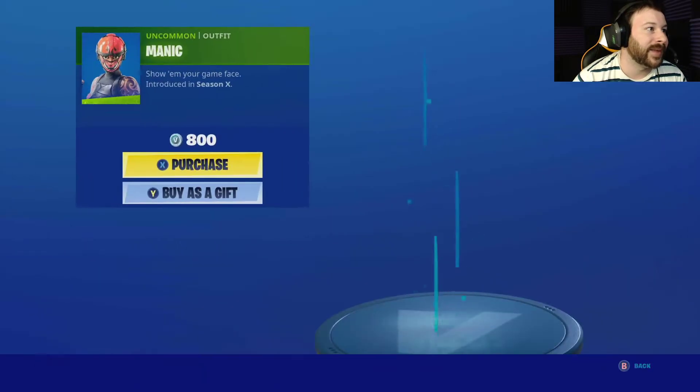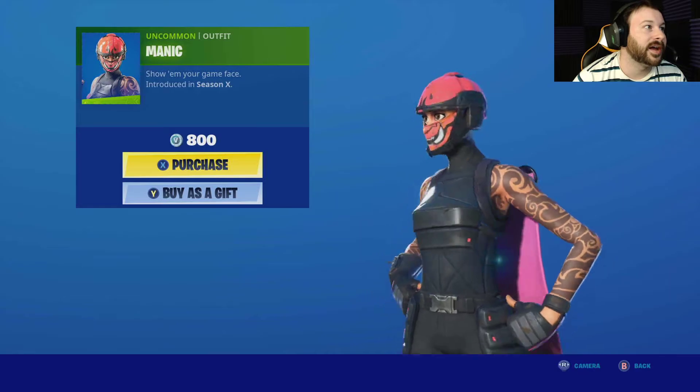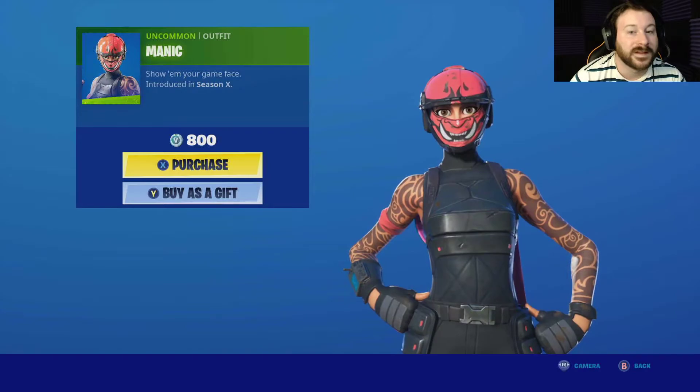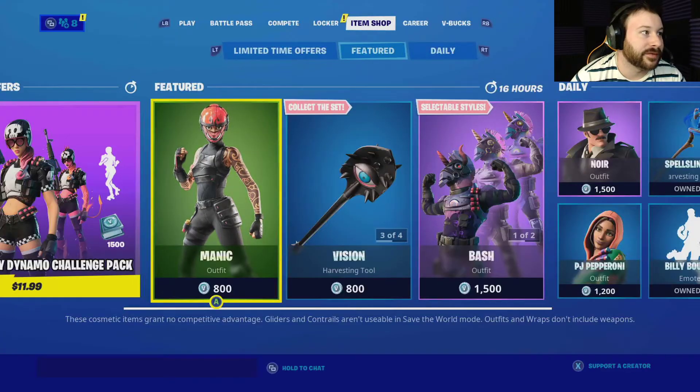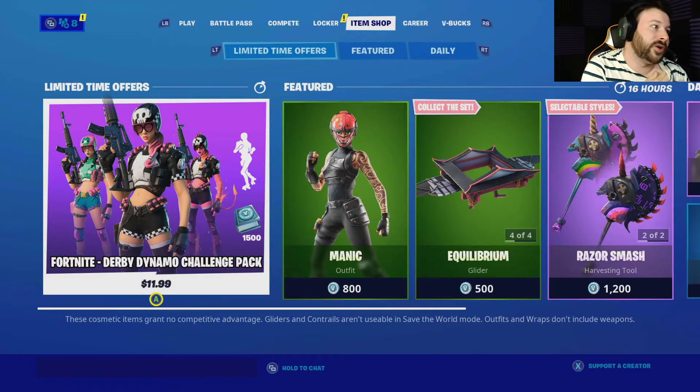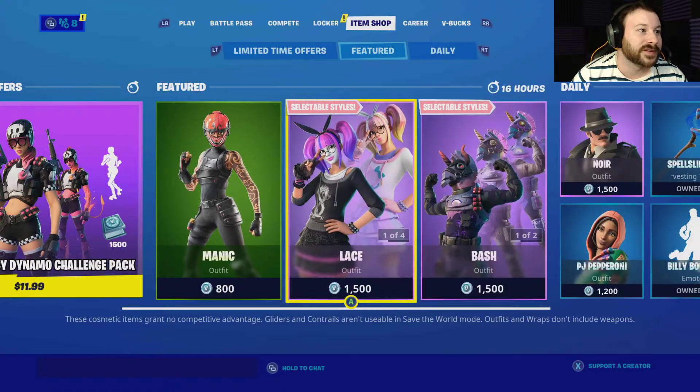We also have Manic — show him your game face. Introducing Season X Uncommon outfit. Not bad, for $800. We already talked about the Dino Derby Dynamo Challenge Pack — you guys can check that out for yourself. Not too bad.